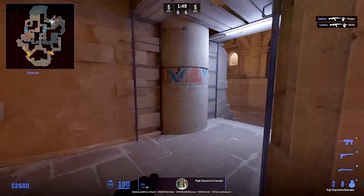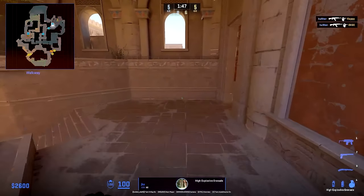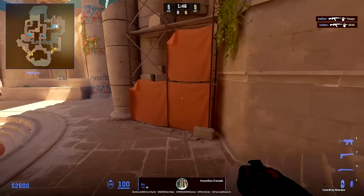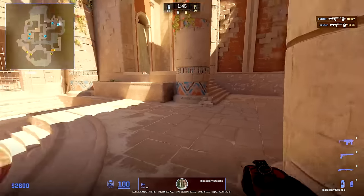JKS starts by running down here, not the other route, since this allows him to be faster to heaven and set up for this nade — a very crucial nade since the stair position is crucial, and this nade is just straight-up free damage and free information, since the nade makes a sound when making contact with a player.